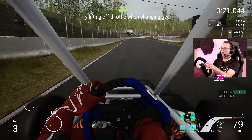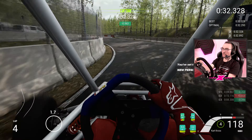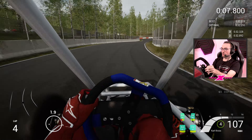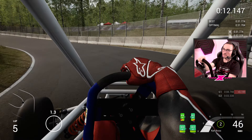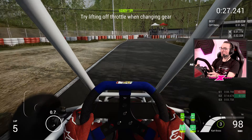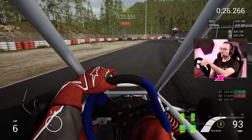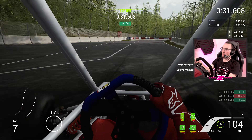Going in deep, getting the power early to slide it - tricky on the edges of grip. You can really slide it through the corners; you don't need to stick to the line and be as smooth as possible. It's a beautifully flowing circuit, almost like a street circuit for karts because you've got walls on either side, which is different from most open tracks. On the power - this is so much fun! 31.6 is the lap time at the moment.